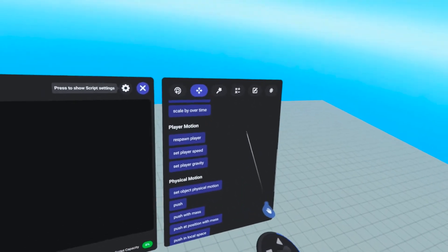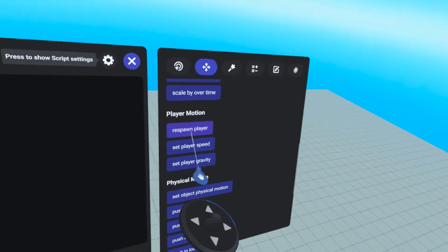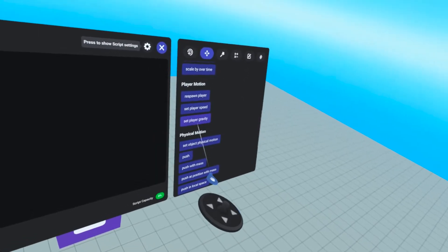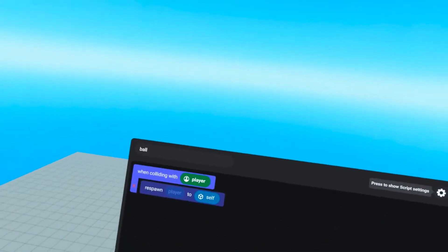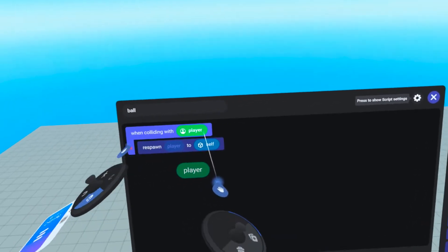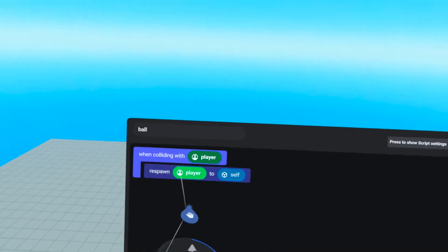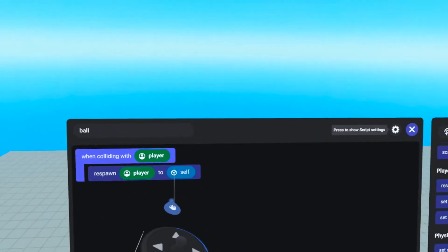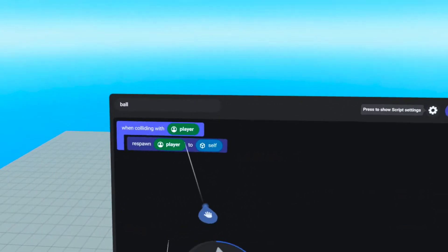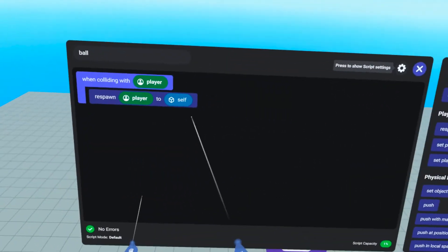There is another command for that, and that is under the motion tab. If we scroll down a little bit — player motion. Remember how I said before we can script different speed and gravity of the player? We can do that using this, but all we want is to respawn the player. So we're going to put 'respawn player' under the event 'when colliding with player'. Who do we want to respawn? We want to respawn the player. So we're going to take the player tag under 'when colliding with' and drop it in there. This is basically telling us that whichever player collided with this ball, that is the player we are going to respawn.